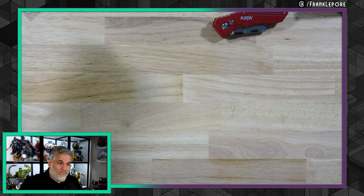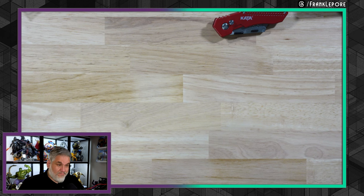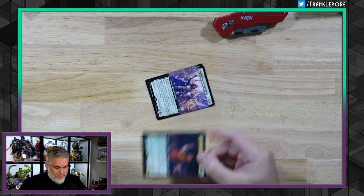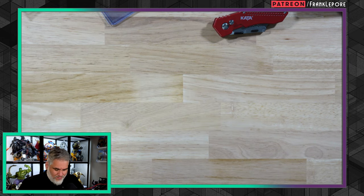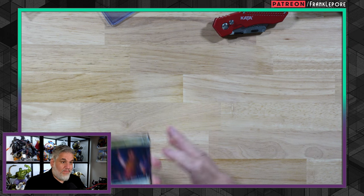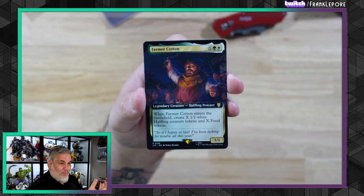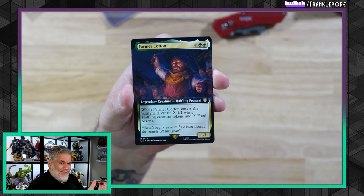Oh, this is a nice one. I can tell from the outside — and some top loaders. Alright, so what we're looking at here are some sweet cards, mostly for cube I believe. We got one copy of Farmer Cotton — green, white, and X. When Farmer Cotton enters the battlefield, create X halfling creature tokens and X food tokens. That seems really good.